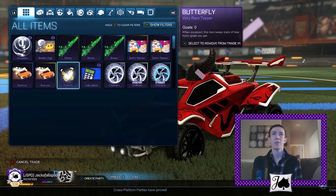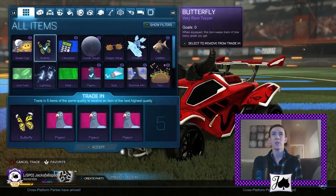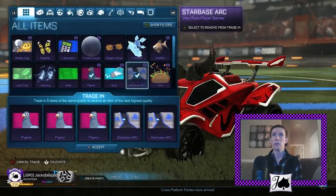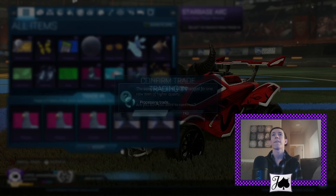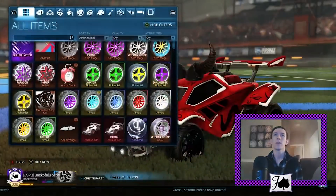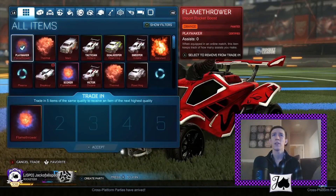Let's see if we can do another non-crate Very Rare in here. We'll go ahead and do three Pigeon and two Starbase ARC. Please do wish me luck, and let's get a nice Octane or something. It's a Flamethrower — let's take a look. Playmaker Orange. Well, that's not too special.